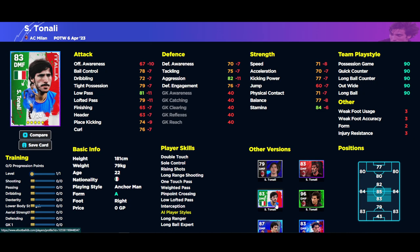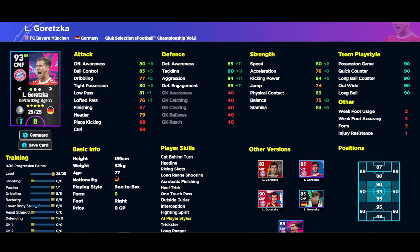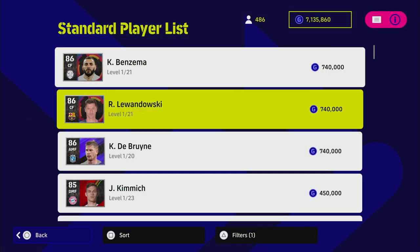Also get Tonali in — the Player of the Week version is on A and all other versions of him are on A as well, so get him in if you want a box-to-box midfielder. Goretzka is on B form, we'll look at him in a second. Writz is kind of like Messi — very similar — and he's on A form again this week. Gavi is also on A form, one of the most complete center midfielders. Playing him as an attacking midfielder he goes to 92 overall with great speed, acceleration, passing, dribbling, and player skills including one-touch pass — he also plays like Pedri.